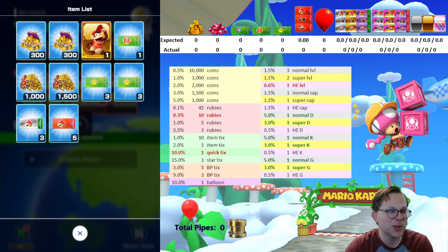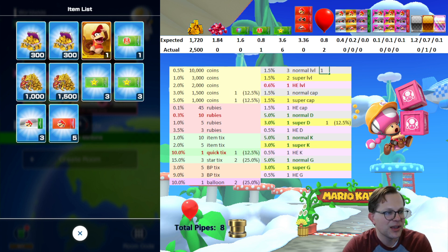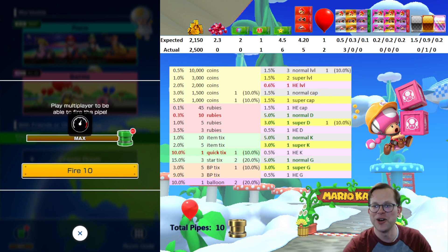The gold was for those two balloons, so even though it's 600 coins at the top, those balloons weren't great. We got a Diddy Kong which was cool. They did up the probabilities of normal and super drivers when they nerfed the high-end level tickets — not sure I like this music for pipe pulls. So: two balloons, one super driver, two sets of star tickets, one quick ticket, a thousand coins, 1500 coins, three normal level tickets, five base point tickets. That's the first 10 — two more ten-pulls, hope it's good.